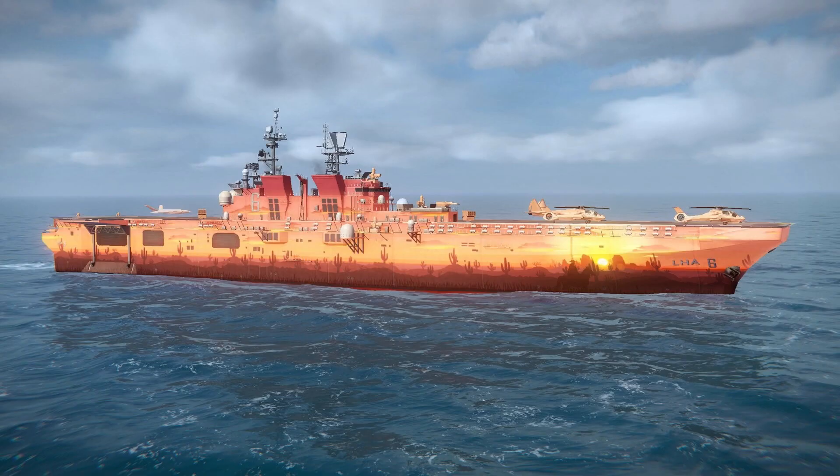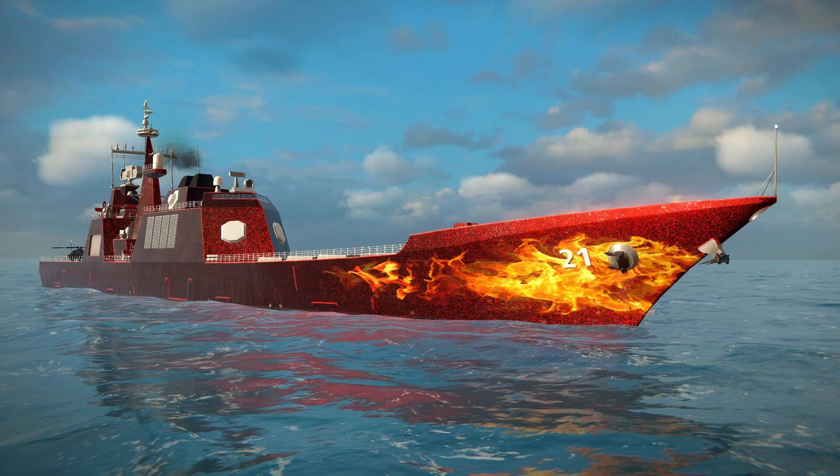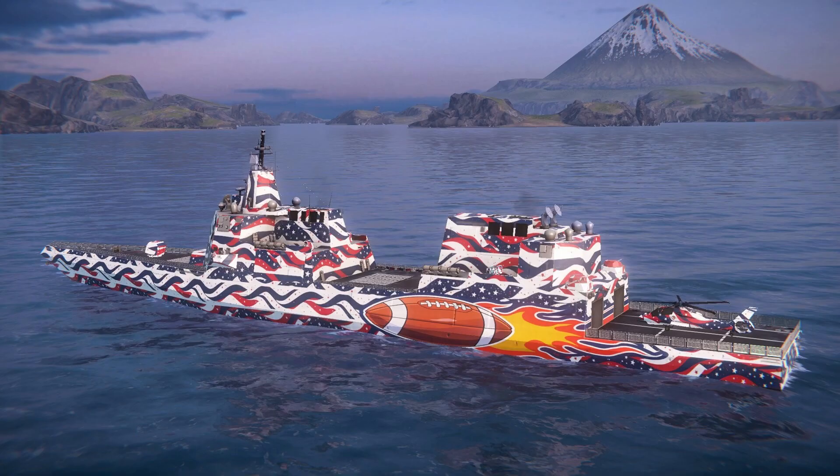Legendary Wild West camouflage features the image of a mysterious horseman against the backdrop of the harsh deserts of the Wild West. Epic Hot Rod camouflage features bright flames against a dark red paint on the hull. Rare Champion camouflage is a contrasting design that colors the hull in white, blue and red, effectively making the ship stand out on the battlefield.